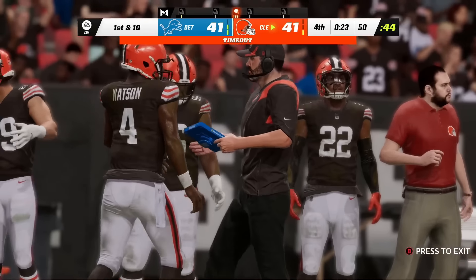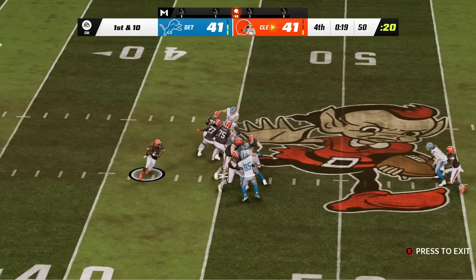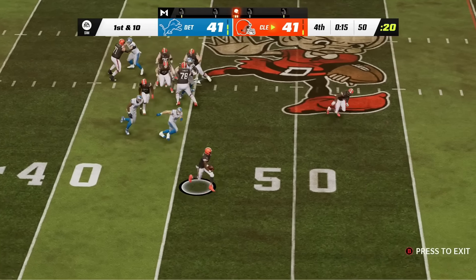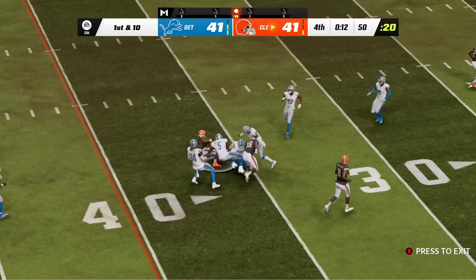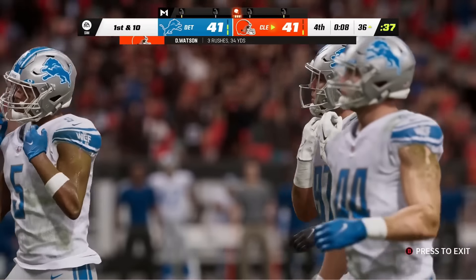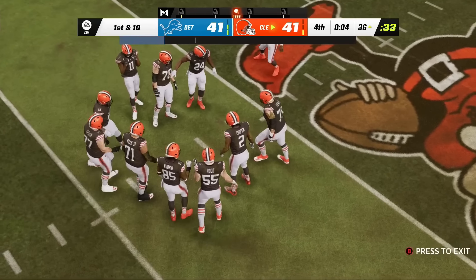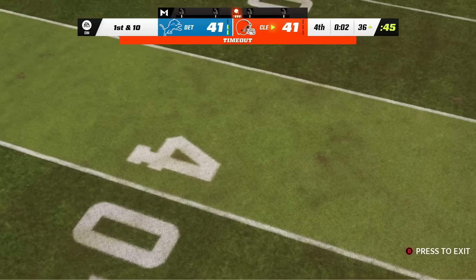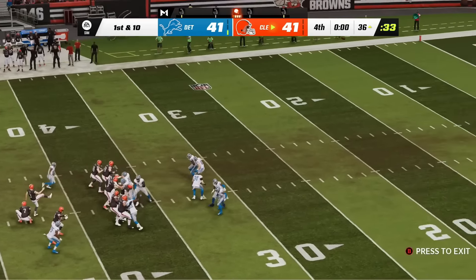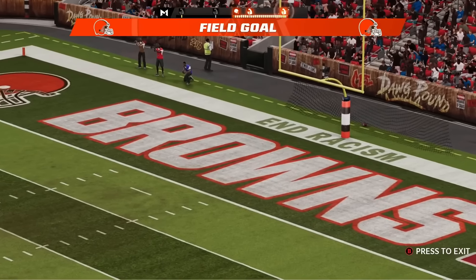They call a timeout. Watson passes again with all the time in the pocket. First down and 10 — he gets another first down, moving to the 36-yard line and into field goal range. The Browns let the clock tick to 3 seconds, call a timeout, and Cade York hits the field goal to win 44-41. Browns win.